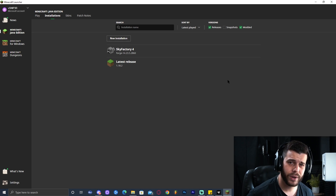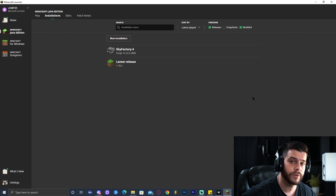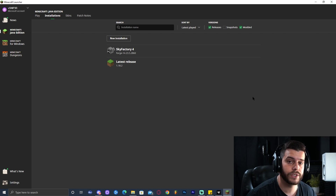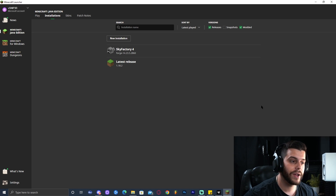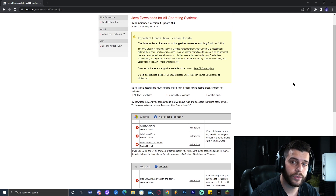Now you might be asking, can I click Play already? You could try, but you might get an error while trying to load up the modpack. That is because you're not running the proper version of Java for this modpack. Java recently updated to versions 17 and 18, which are required for the newest Minecraft versions, but Sky Factory 4 was made for older versions of Java. You need those older versions for this modpack to play and to make a server. So how do we get the right version? Click the second link in the description, which will bring you to the older version of Java.